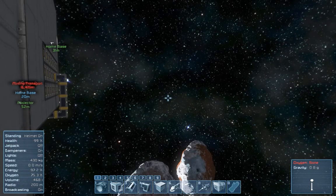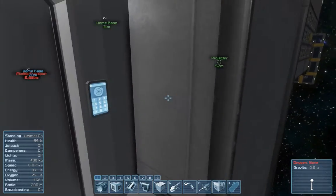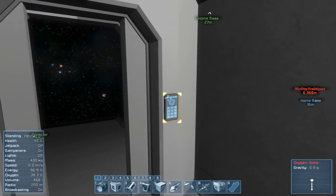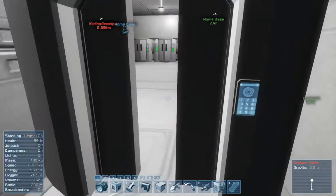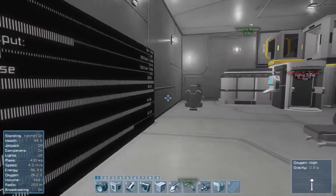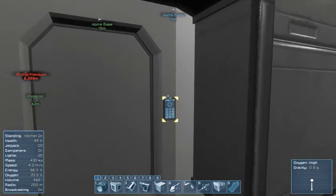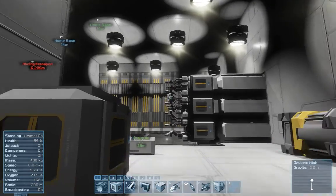Hello and welcome to Space Engineers. I am Storm 4 2012 and this is my asteroid base that I've been building for several weeks now — three and a half, four, something like that. It was built all in survival, and I built it as a survival base slash 3D printer, which I have the 3D printer over here in this room. There's my 3D printer.